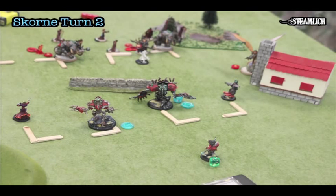Here's Scorn turn two. He flies up his Archadon over next to this building and uses it to cast spells because it's an Arc node. He uses Ashes to Ashes on my Bane Thralls — and if you know anything about Warmachine and Hordes, you know you never want Ashes to Ashes cast on your infantry because it targets D6 nearest infantry models. He rolled well and wiped out five of the six Bane Thralls. The Cannoneer shot the Nightmare and did about eight damage.